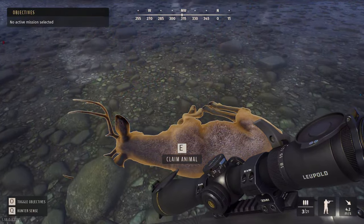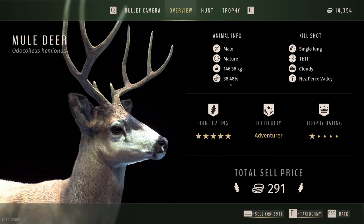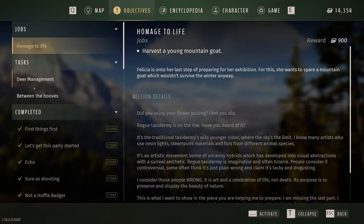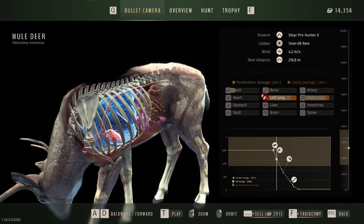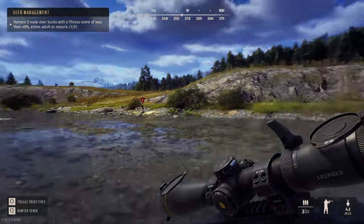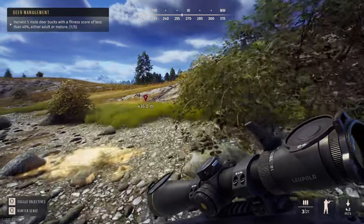Health on this one is 38.4 - it was a whitetail, oh no it's a muley, okay so that should count. It should count towards our deer management mission - I don't think we have to have the mission selected but I'm going to do it anyway. Less than 40 fitness - yeah, 38. There we go, one of five! So we did it - two accounted for. We just need to go clean this one, and now we've got three, and this will be four.